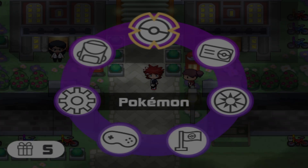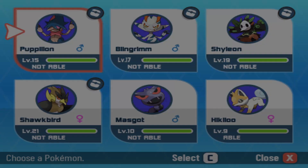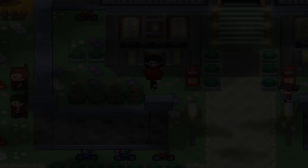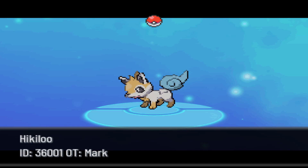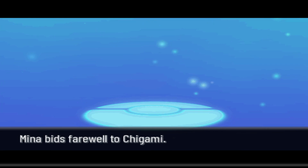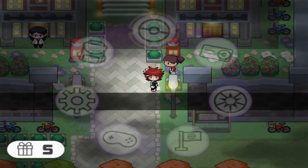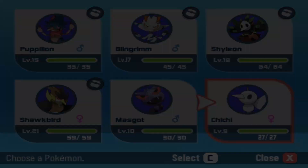We did have a Hickaloo, so I'm gonna go ahead and trade that for whatever she wants to give me. I don't know what this thing is — a Chigami, what is that? Let's trade. Okay, take good care of Chigami. What is it, is it a bug? Looks like it could be Ghost/Bug... that's Fairy, okay.